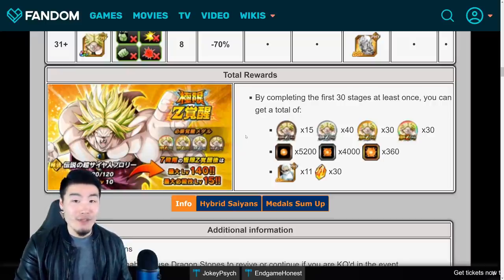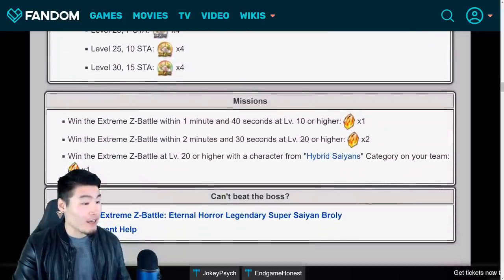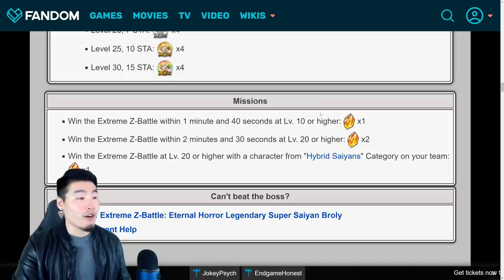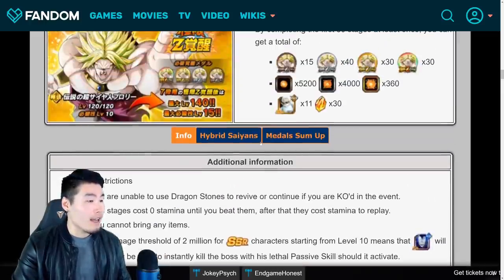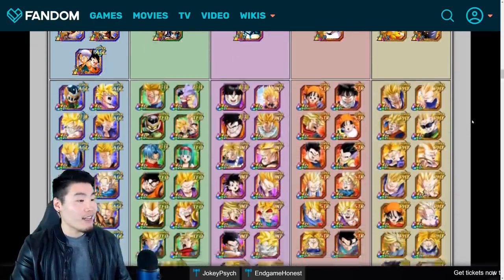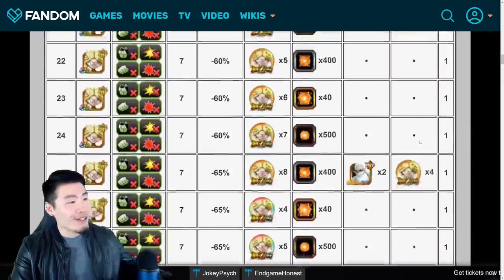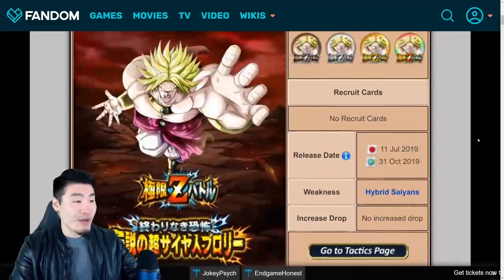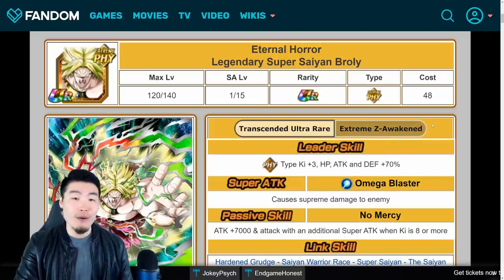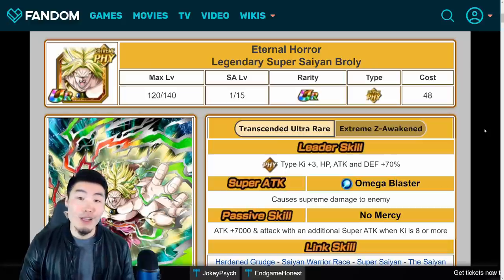He definitely deserves those orbs now. We also got four more stones from some missions, so a total of 34 stones for completing the EZA. And here is the Hybrid Saiyans category — maybe some ideas there for team building. That's it — just a quick breakdown of the Extreme Z Battle event as well as the EZA details for the physical Legendary Super Saiyan Broly, dropping on October 31st — Halloween — for global.